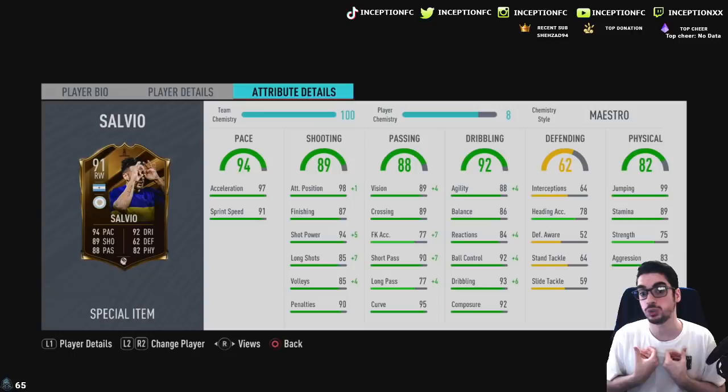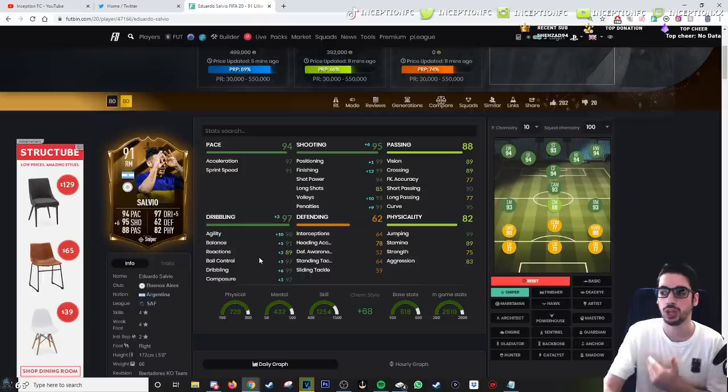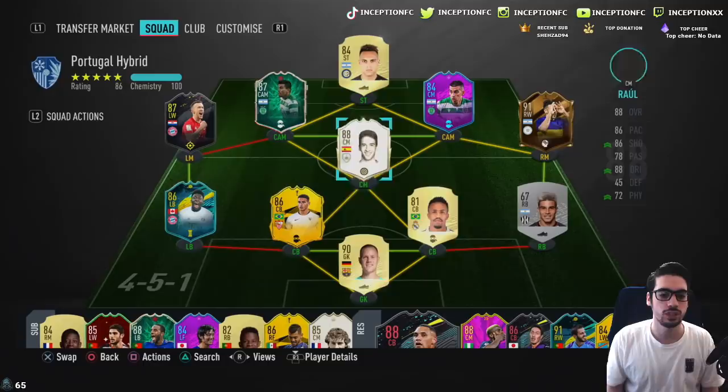This chemistry style gives him a boost in the passing. In my genuine opinion, him in the CAM position with 90 short passing and 77 long passing would already be really good. We're gonna be trying him out in different positions as we progress. Dribbling stats — if you give him the sniper chemistry style you're basically maximizing his potential, especially with very high 90s in the general dribbling stats, with 89 reactions. I expect this card to move really nicely with this chemistry style.